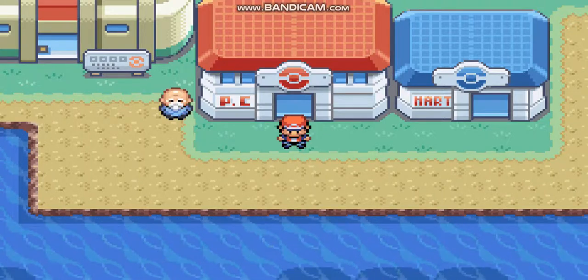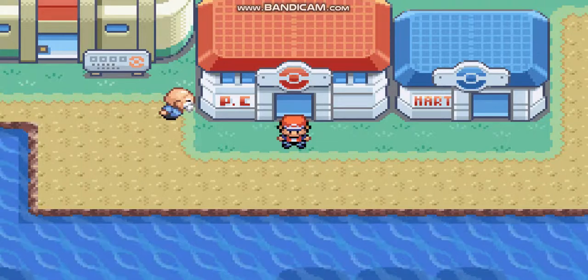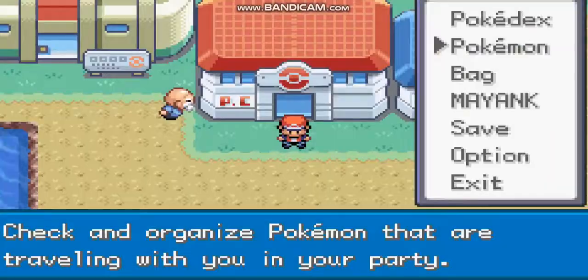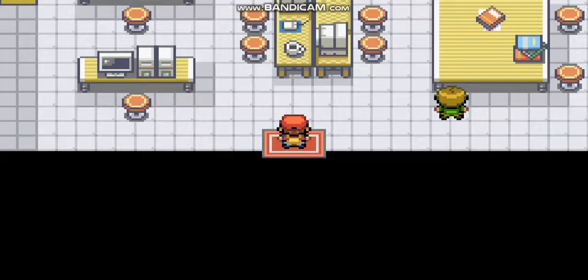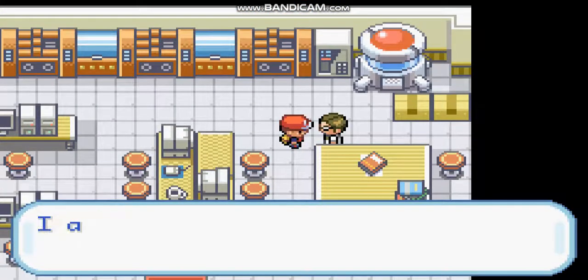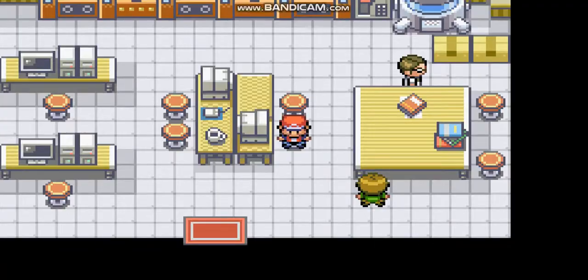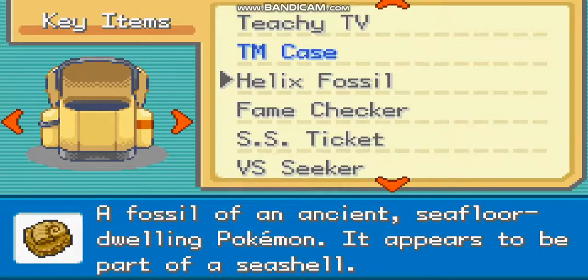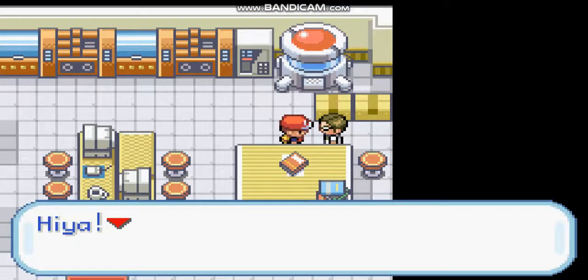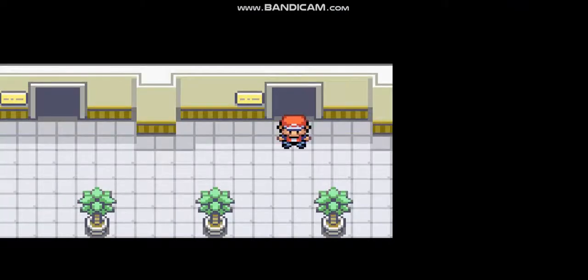We have reached Cinnabar Island. I have the Dome Fossil with me and a space for a Pokémon. I will give it to the lab at Cinnabar Island and then let's see what Pokémon comes out. This is the lab. There may be some technical issues.